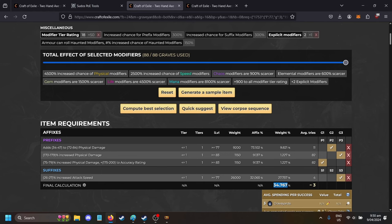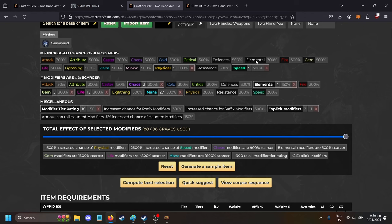This is what I ended up with anyway — 34.7%, three tries. It's very different: 4500 increased chance, 2500 increased speed. Up here you can see nine physical, five speed, three chaos, four elemental, five gems, 15 life, 27 mana. This doesn't really mean much because in your graveyard you can have increased effect — so this is basically a graveyard with no effect applied. You can make an even better axe using the effect modifiers.